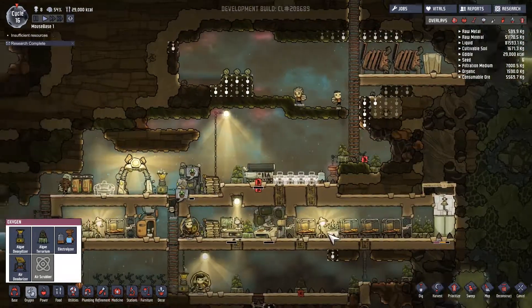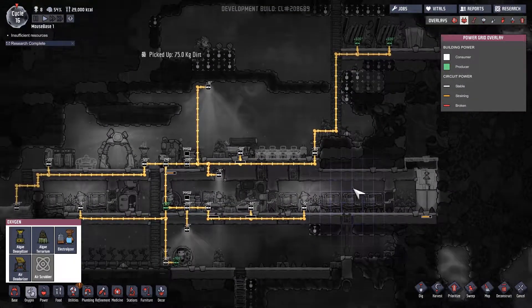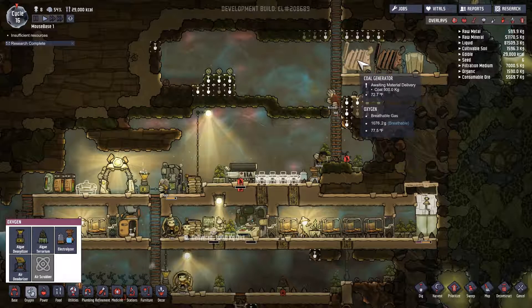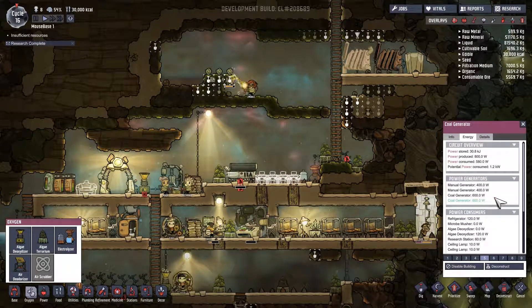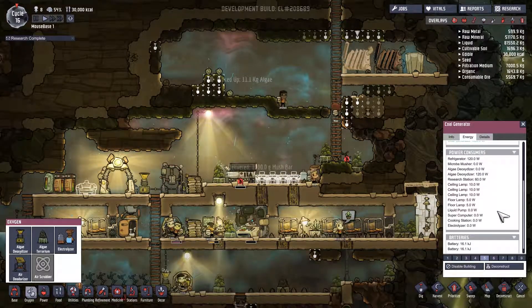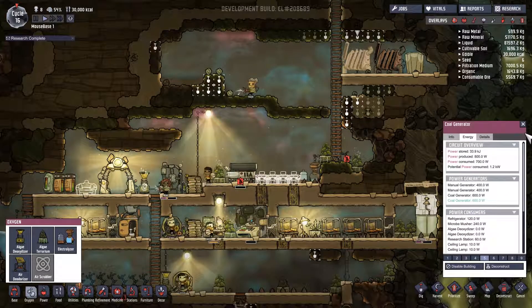We do have our coal production up. Let's take a look at our power grid — I'm not sure there's a way to look at the math without examining it directly, but I think we might be okay. We've got this, this, this — all our consumers. I don't know if it's really totaling it up anywhere.